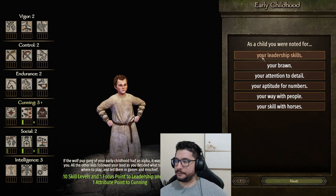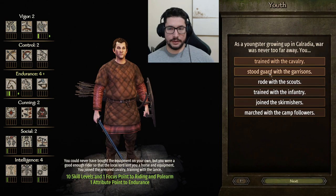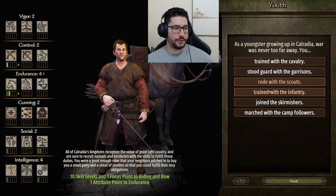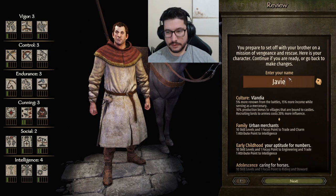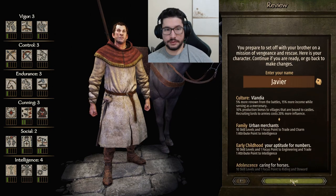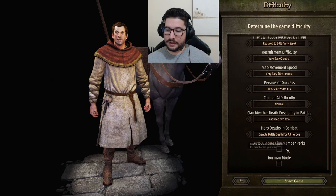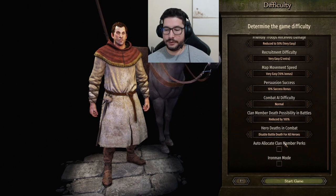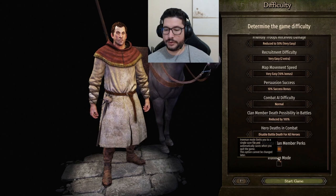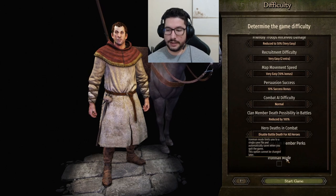I'm getting some merchant skills and a bit of stewardship, because stewardship increases the amount of troops you can have. Then you name your character. Here you choose a difficulty — you can make it as difficult as you want. I'm going to make it easy for video purposes. You can also have the computer allocate perks for your clan members automatically. Ironman mode means you cannot save and reload from different saves — it forces a single save file, making the game harder.